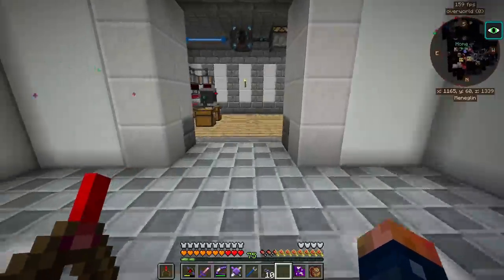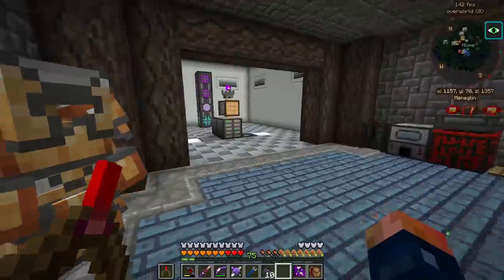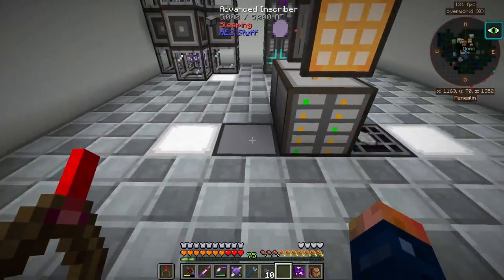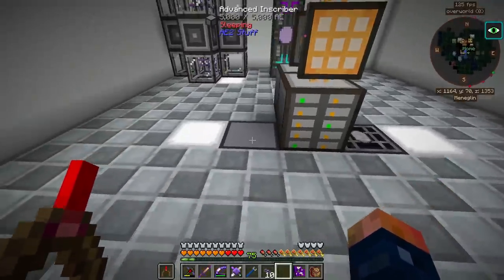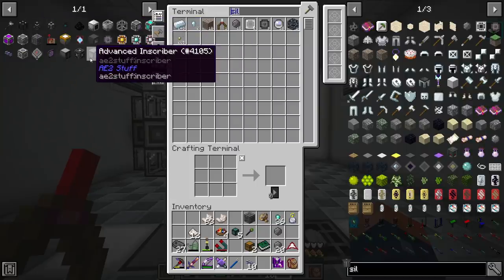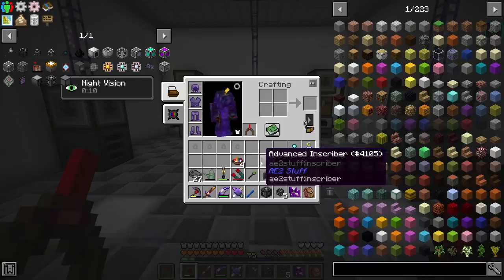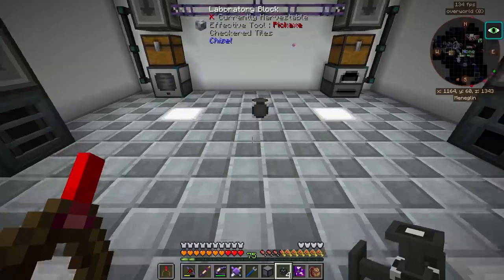Now it's time to get the other process set up — getting these inscribers ready to go. I want one machine for each processor type to be made, and one machine for all the processing. That should leave me with about five. I need five advanced inscribers in order to make this possible.